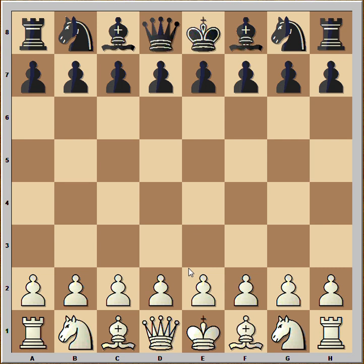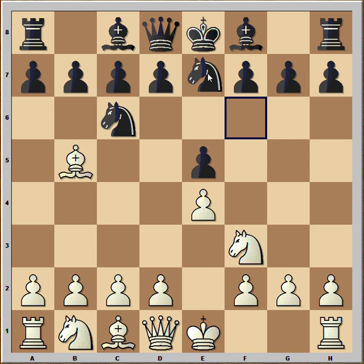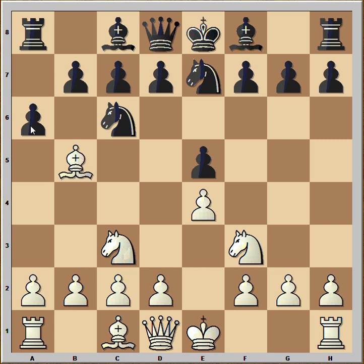The game started with e4. Black played e5, Nf3, Nc6 and like I said, Spanish opening. Black continued with Nxe7, Ng7 — this is not the most popular opening nowadays. Nc3 was played, h6, and now if Bishop takes, then Black is okay, but Bishop didn't take. White played Bishop to a4, b5, Bishop to b3, and now h6 was played.